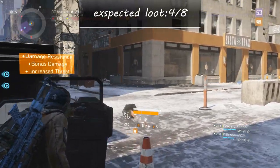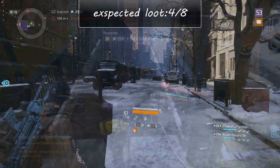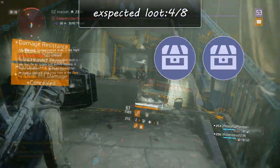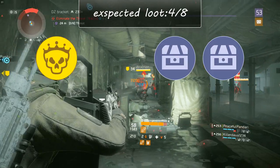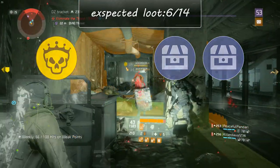Head back to the last junction, take a left, and follow it until you find the entrance to the subway. Go down where you'll find two Dark Zone chests and another named enemy, putting you at six to 14 items right now.